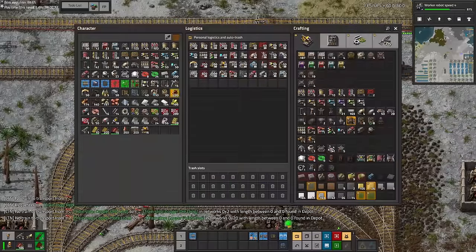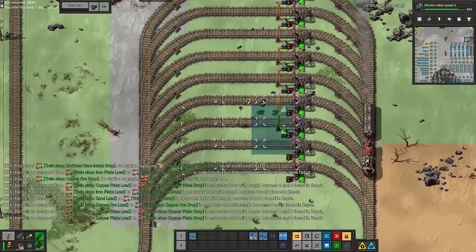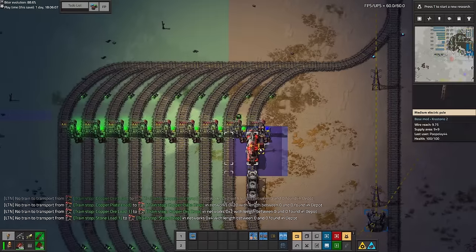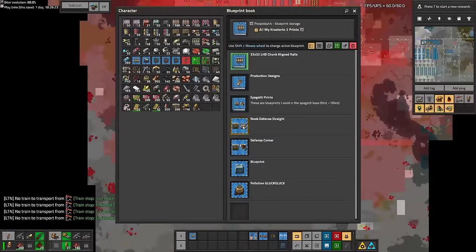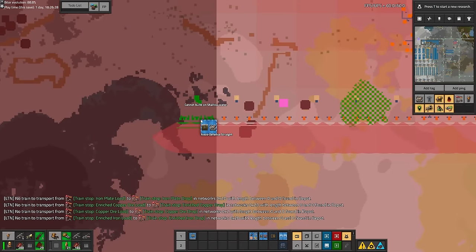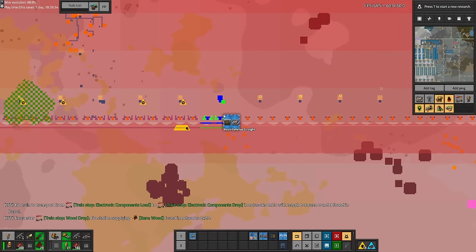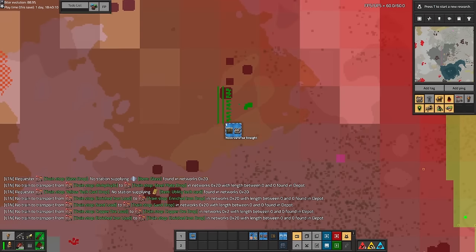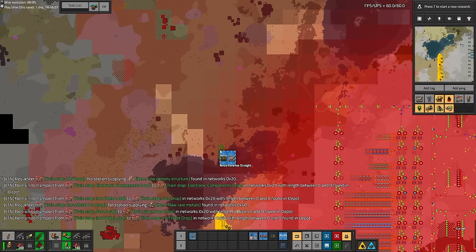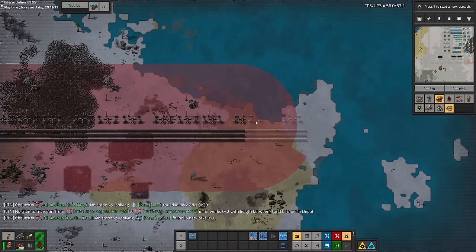Here I am replacing the rocket fuel stop with passive provider chests, allowing us to place these stops in all our depots to refill our trains automatically using the logistics network. The final change I made using the new logistics technology was to change our defense blueprint to use gun turrets as well as flamethrower turrets — now possible because we could automatically transfer ammo to the turrets. I also placed a defensive perimeter on the western and eastern front. For some reason I didn't do the northern front but it wasn't really that much of an issue and we didn't really need to worry about biters from this point forwards.